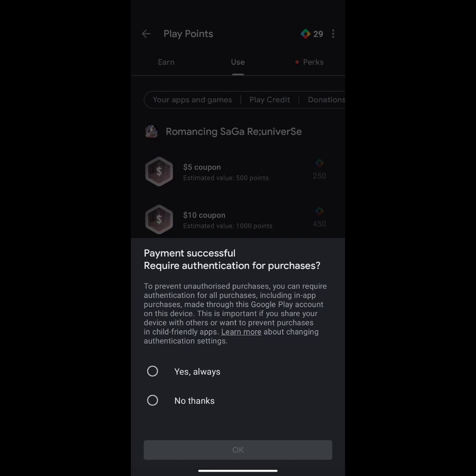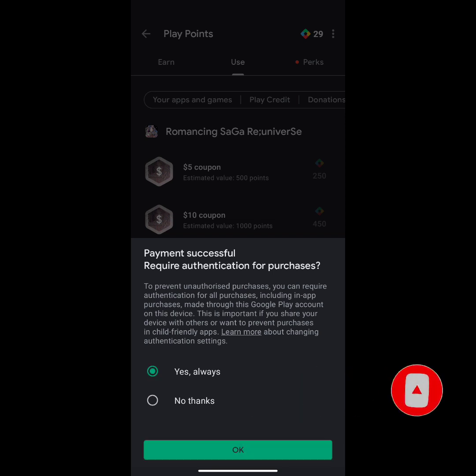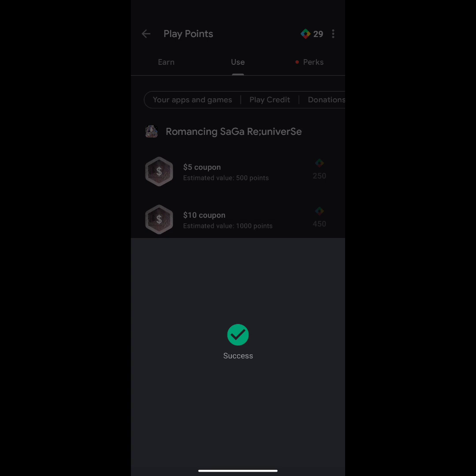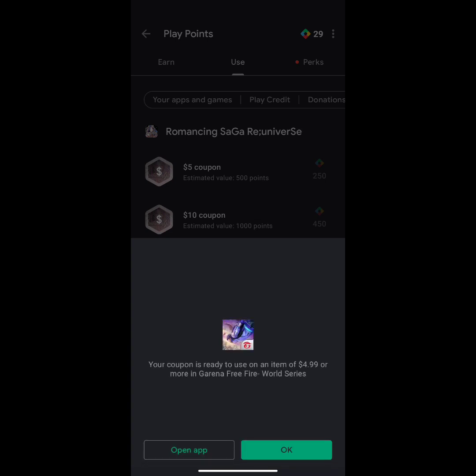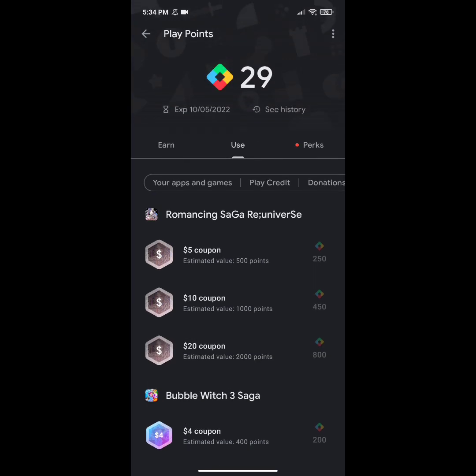This problem is solved. If you are having a problem like this, just update your address information in Google Play Store and the problem will be solved. Click 'Yes, always' and click OK. Success! The reward can be applied for $4.99 or higher in Garena Free Fire. I have successfully redeemed my Play Points.